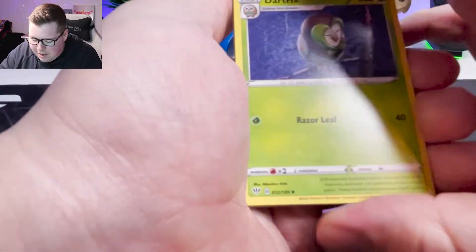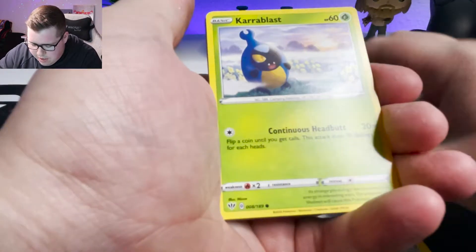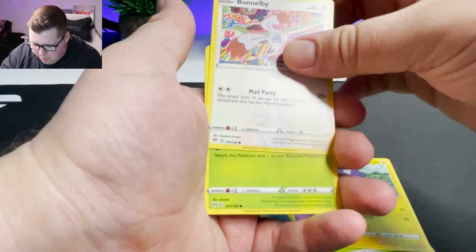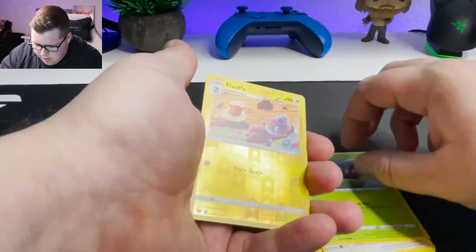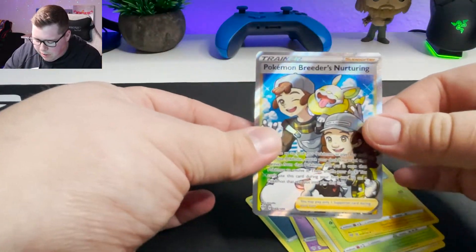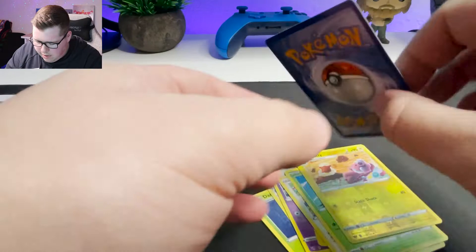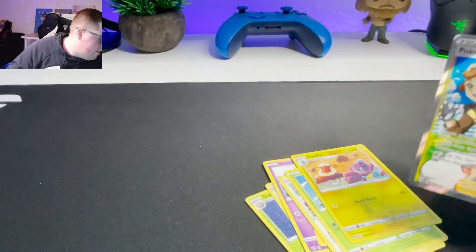I think I saw a pretty solid Holographic chilling in the back — just the corner of it. Toxel, Wimpod, Holographic Flaffy — what is it? Oh, a Pokemon Breeder Nurturing full art! Look at that. Centering is a little bit off there, but look at that — that's cool. Let's definitely get that in a sleeve ASAP.